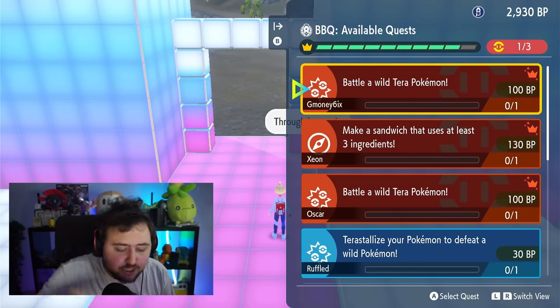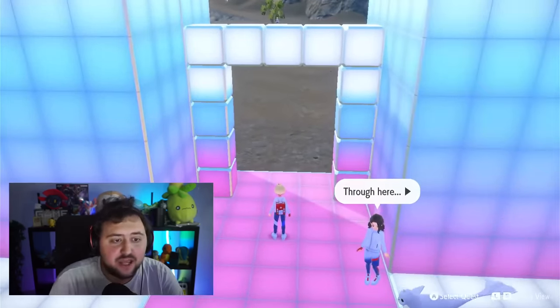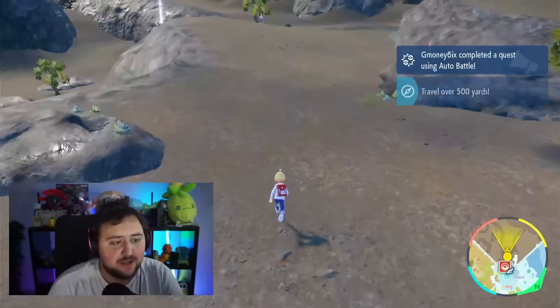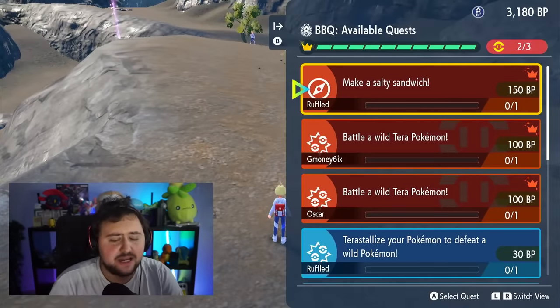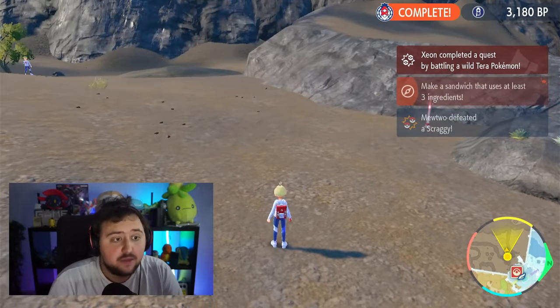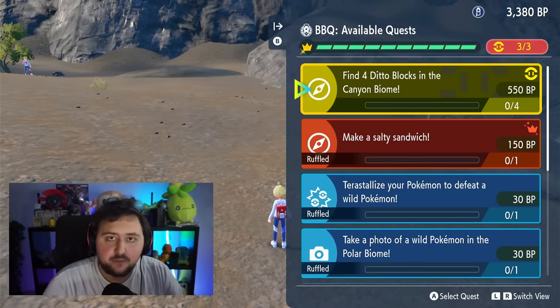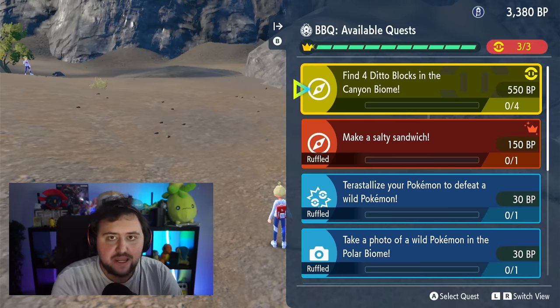Right now we have 2,930, literally on the precipice of getting 3,000, which is what you need to start getting starter Pokemon to actually spawn. We're doing great. Join our Discord down below, find groups — it is the fastest method. And here you guys can see this brand new golden quest. These are what happen when you've completed three of the red quests together.